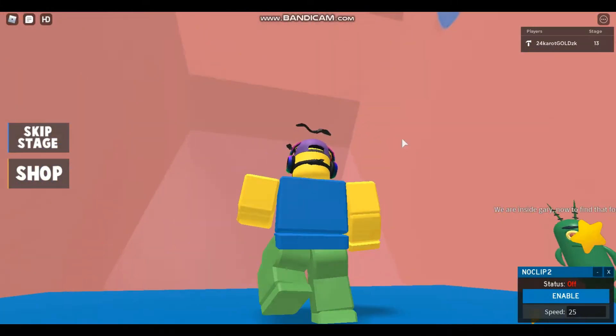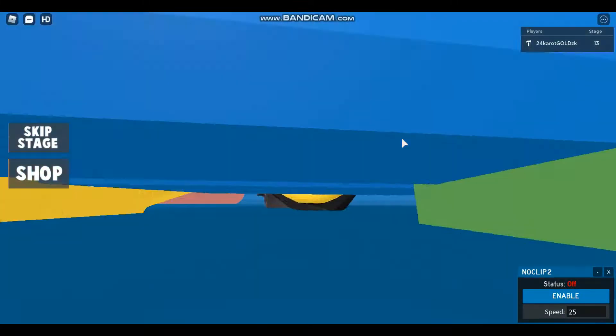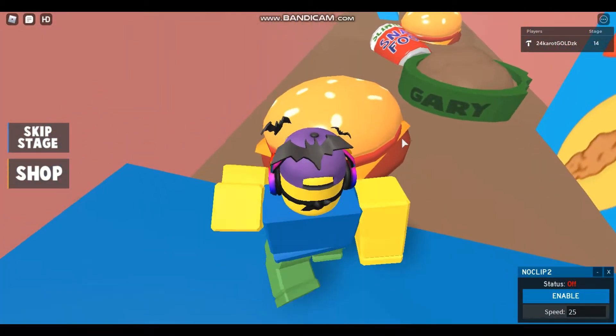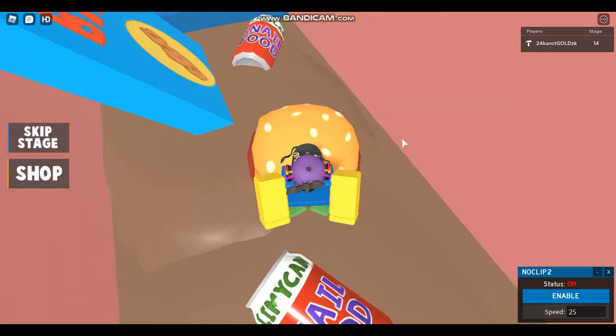Then you're going to want to go there, and basically into Gary's shell. Go like so, and then go to the trip point right there and do the obby.